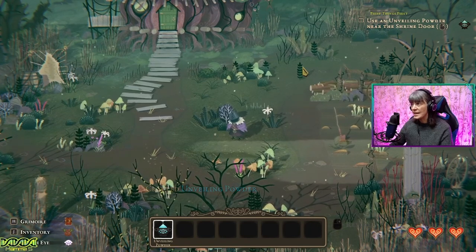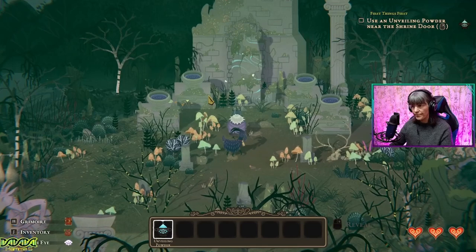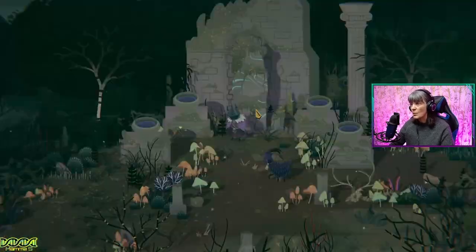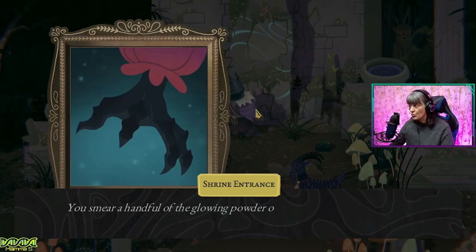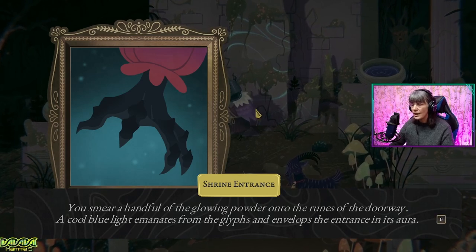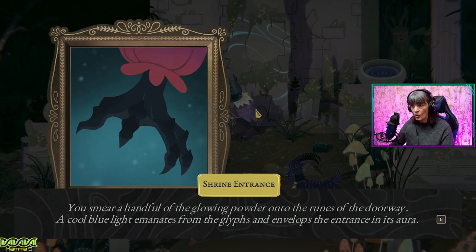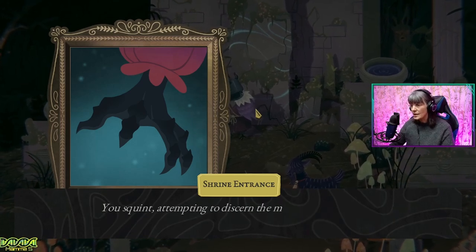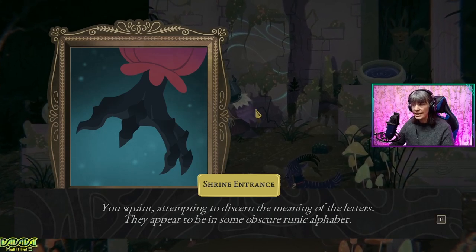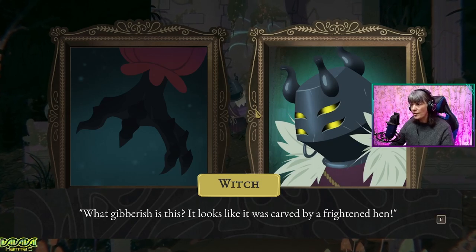Use an unveiling powder near the shrine door. Let's go back up there. Right mouse click — we've used it. The shrine entrance. You smear a handful of the glowing powder onto the ruins of the doorway. A cool blue light emanates from the glyphs and envelops the entrance in its aura. You squint, attempting to discern the meaning of the letters. They appear to be in some obscure runic alphabet. What gibberish is this? It looks like it was carved by a frightened hen.